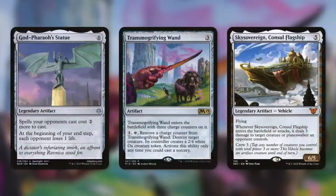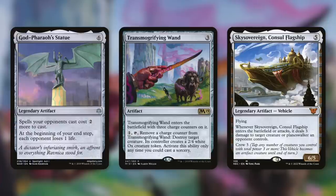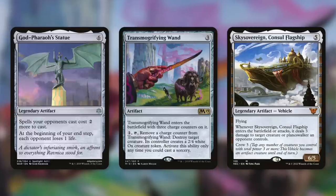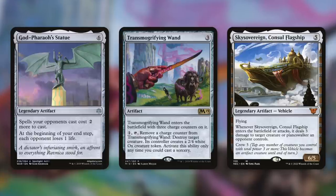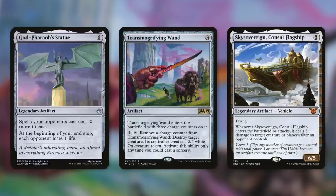Let's talk about throwing wrenches into our opponents' plans. God-Pharaoh's Statue says spells our opponents cast cost two more, and at the beginning of your end step each opponent loses one life — this can slow opponents down to a crawl. Transmogrifying Wand lets us pay one and tap to use a charge counter to destroy a creature and replace it with a 2/4 Ox. Sky Sovereign is a 6/5 and when it enters the battlefield or attacks, it deals three damage to a creature, planeswalker, or opponent a player controls. Although it has a crew cost of three, we can just override that with our commander and make it a 5/5 flyer for just one mana.